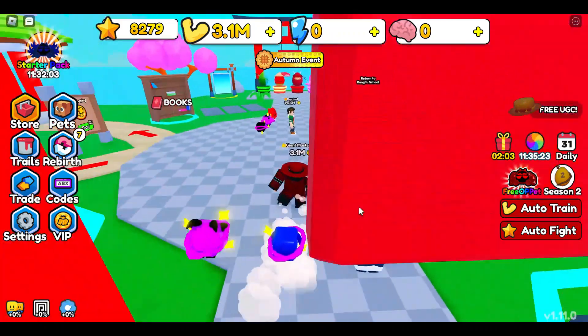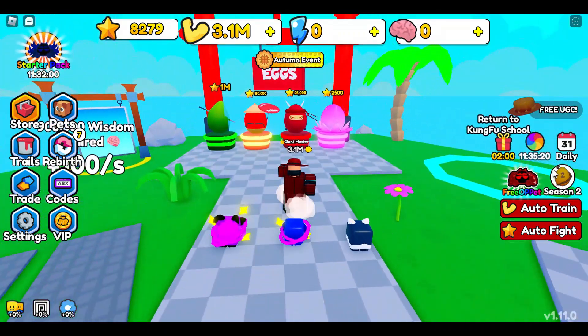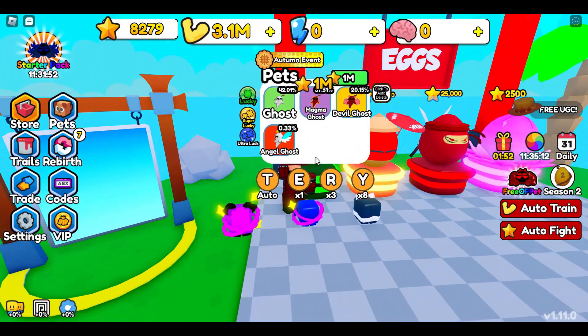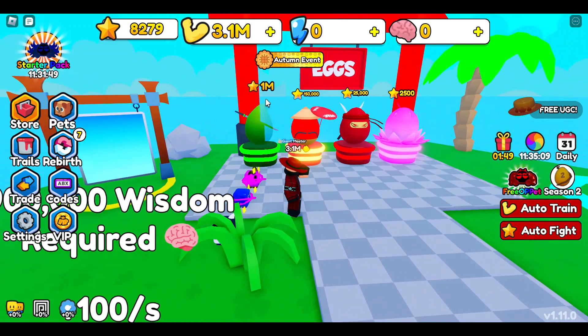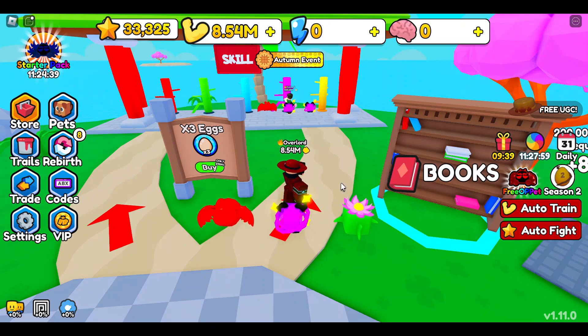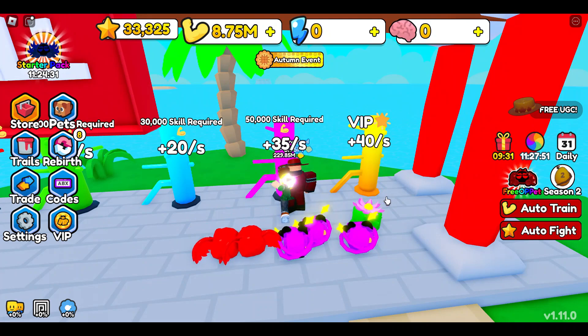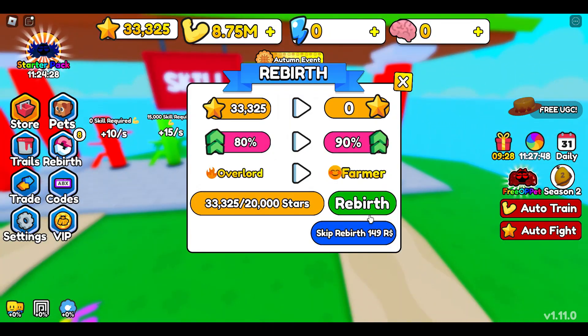As you can see, to fight Mighty Supremacy you'll need to have 3.98 billion strength. However, I think by using an auto clicker you can probably defeat it with 2.8 or 3 billion strength. Each time you defeat it, you'll get 1.88 million wins, and those wins can be used to purchase eggs for the last task.